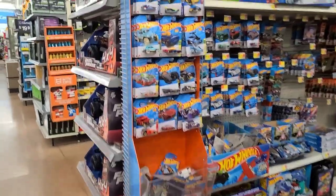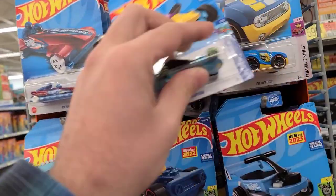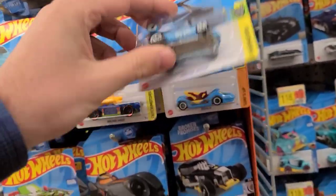Welcome back to Don't Die Cast Die Cast Family. We're at a Walmart first thing in the morning — it's getting brighter outside, finally not pitch black. We're heading in to see what they got on the pegs. Coming up to the pegs, I can see F-case, because this guy in yellow is a definite telltale, along with the blue dragon wagon.